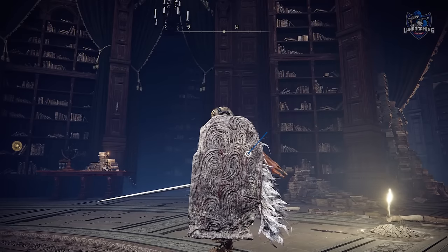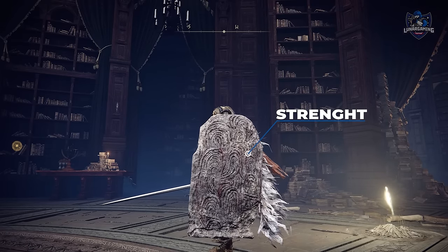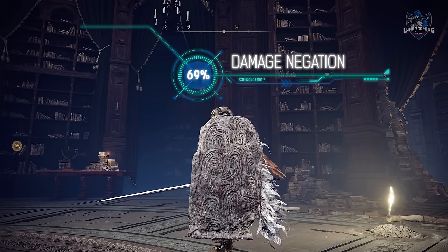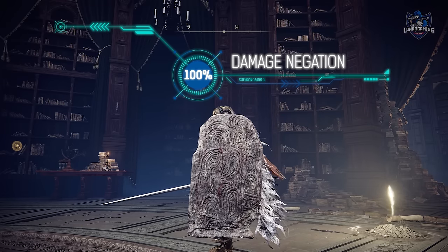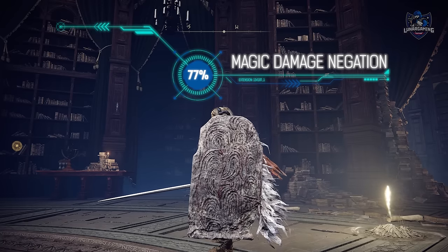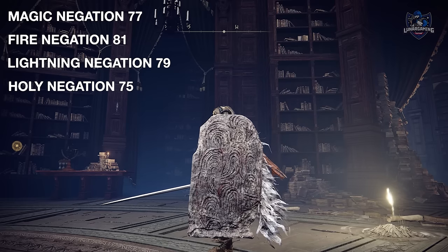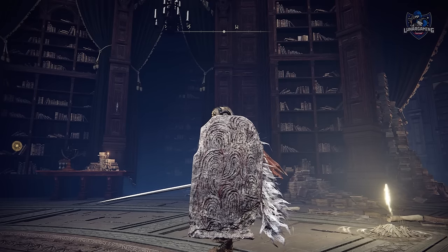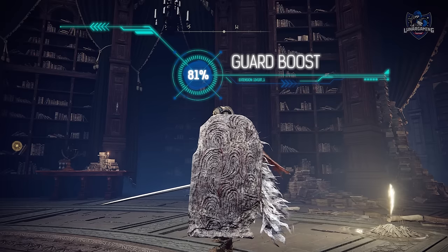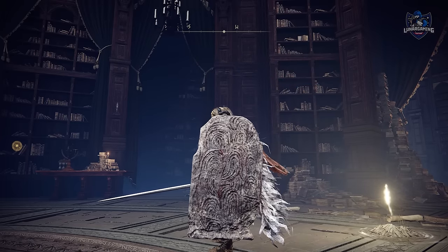For the stats, the Fingerprint Stone Shield scales primarily with strength and does big physical damage, but as a shield you want to use it mainly for blocking damage — and this one has 100% physical damage negation. Along with this, you get decent magical and elemental damage negation as well. In fact, it's the highest or second highest for most of the negation stats. Another key to the shield's success is its guard boost stat, which determines the amount of stamina consumed when blocking damage, and it has the highest of any shield in the game.